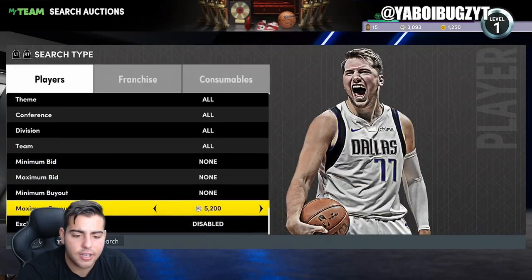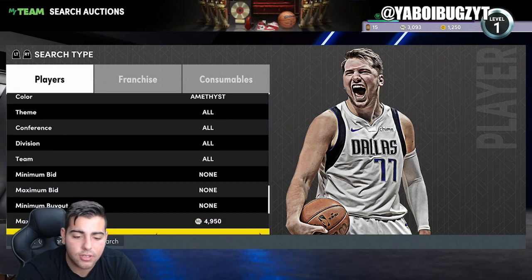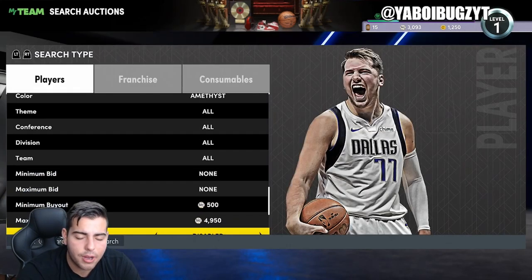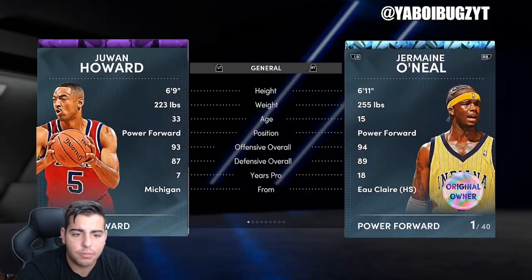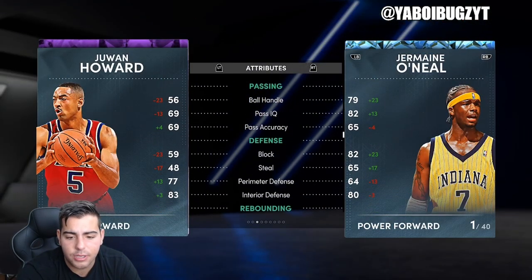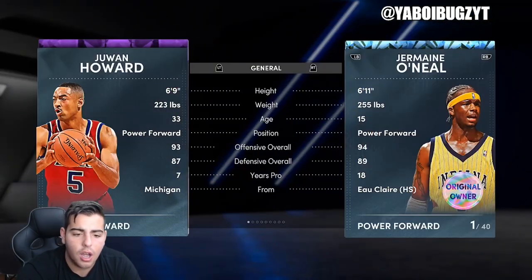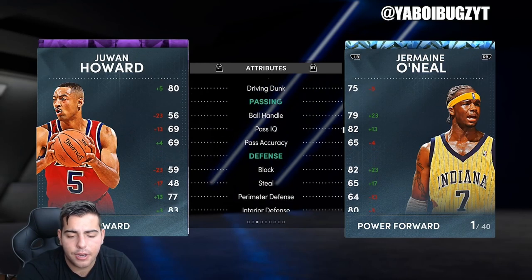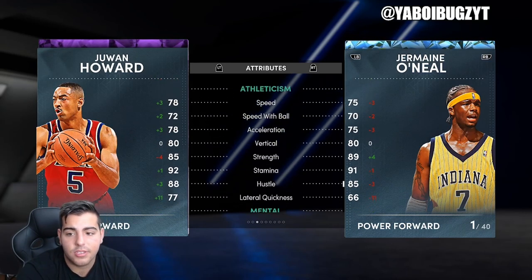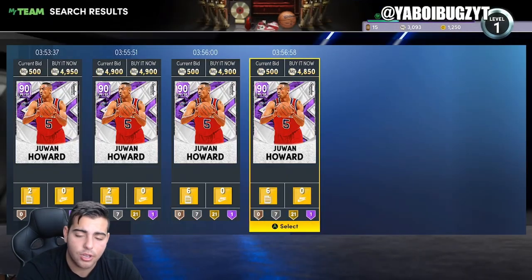Is it worth investing in Jawan Howard? At 4,900 MT, he's actually a pretty decent player to invest in. He's a 69 overall power forward / small forward, decent at shooting, and if you add a shoe to him he's gonna be game-changing. He's more of a power forward than a small forward. Pretty good interior defense, decent perimeter defense, and 78 speed — which isn't bad. Jermaine O'Neal is a 75 speed center, so interesting comparison.